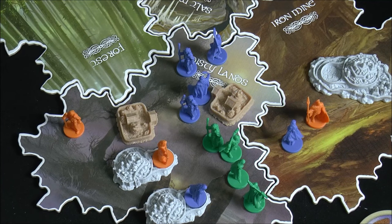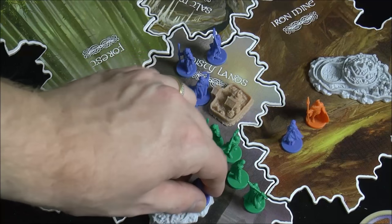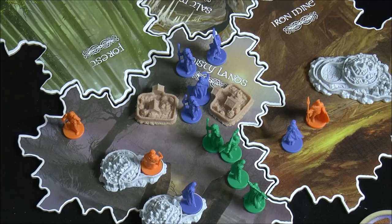Once retreats are done, there's an immediate negotiation phase. Players can say 'let's just leave it as is — we'll let green in, no big deal.' Maybe orange lets them in because it benefits them against blue. If everyone agrees, the combat halts and the figures stay. But if not everyone agrees to halt, combat proceeds.